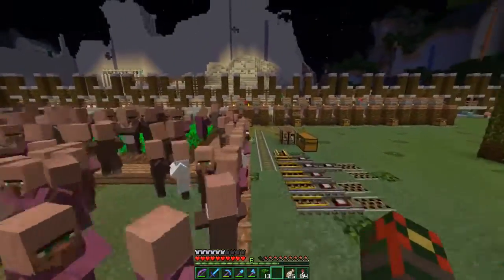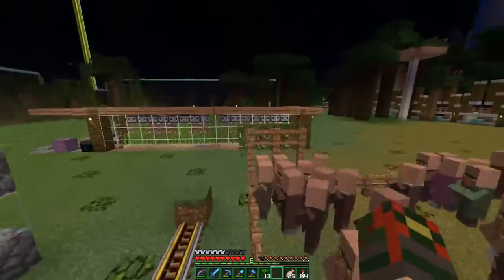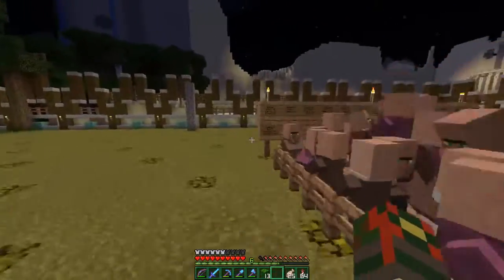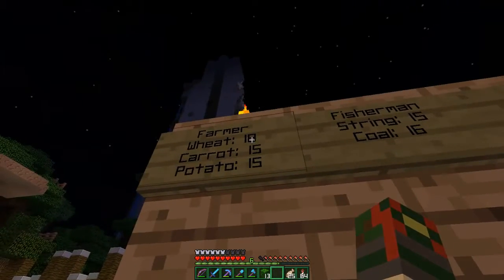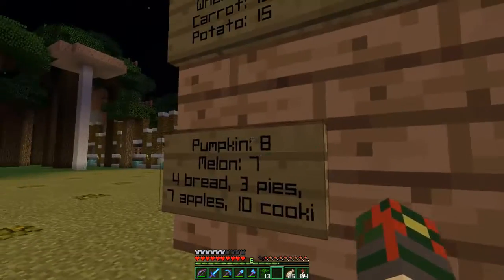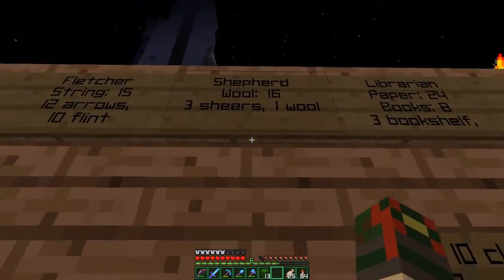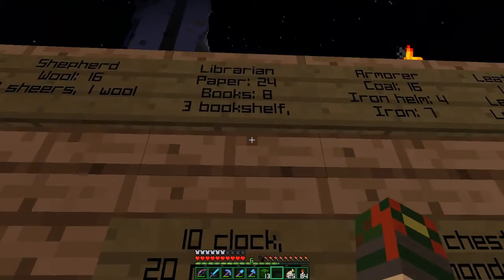My villager farm — an infinite villager breeder — is the main thing over here. Over here I have all the different kinds of villagers and their best trades. Wheat — 18 wheat for an emerald — is the lowest wheat trade, so on and so forth. When I get working on the pumpkins, I've actually been doing string trades to get my emeralds so far. That's a different base I've been upgrading — it's not quite ready to show off yet.